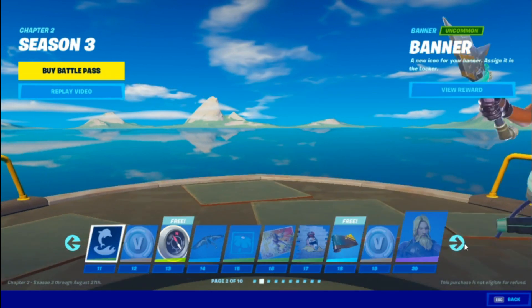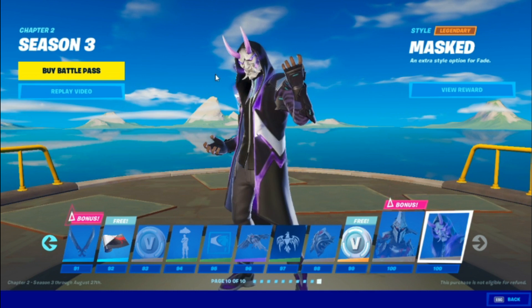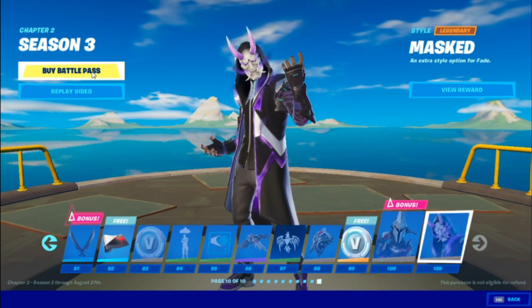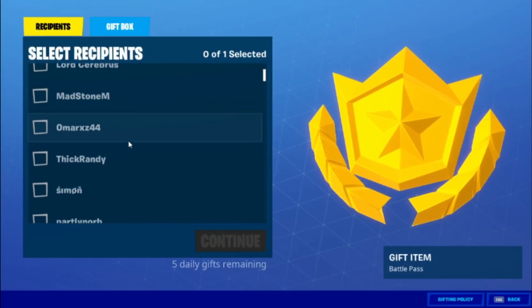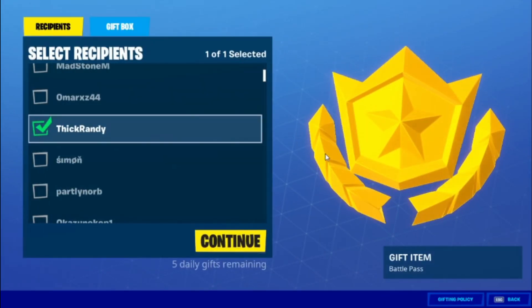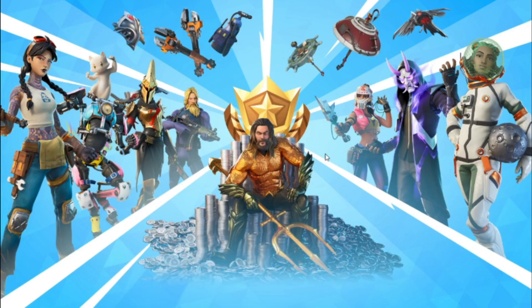After that, go to the last skin you get — so the 100 skin, which is Masked. Click on it and press buy the battle pass at the same time. If you didn't already buy the battle pass, a pop-up will appear. Press gift battle pass — not V-Bucks — and click on a name that doesn't have the battle pass. When the loading screen comes up, back out and back out again.